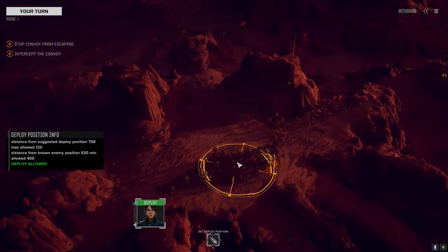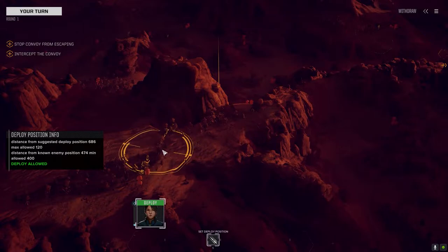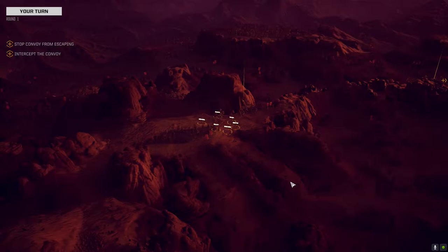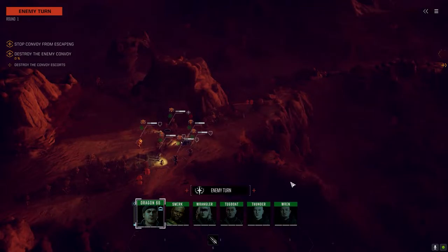Right, this is the map — you normally start here, the convoy starts over here and makes its way along this way. Let's do it relatively fairly for a change — we'll drop down behind the hill here, that'll put us in front of them. They've got copters, and apparently they all get a free move, then it goes to round three.